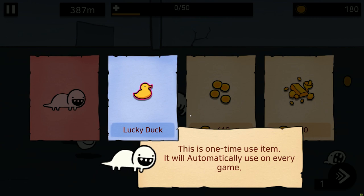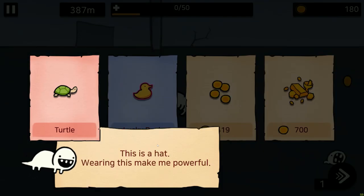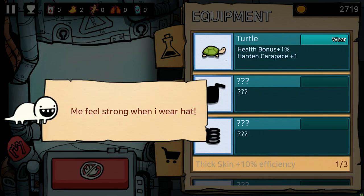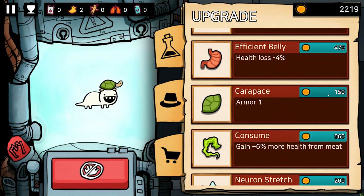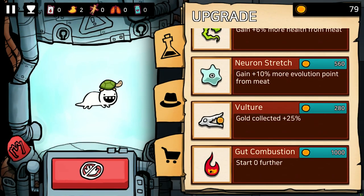Turtle — this is a hat. Wearing this makes me powerful. Really? Me want hat. Let's give baby a little hat — we'll give him the turtle hat. Held bonus plus 1% and a hardened carapace. Buy upgrade by using gold. Let's also do fish in belly — more HP sounds very good. A little bit more armor. Gain more evolution points from meat — we'll do that as well.